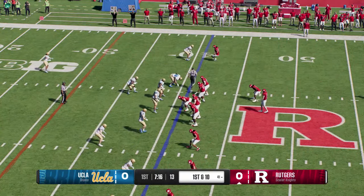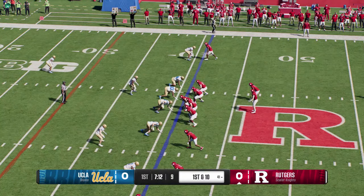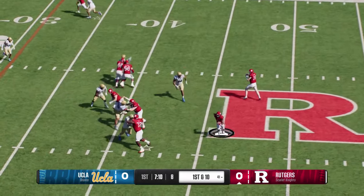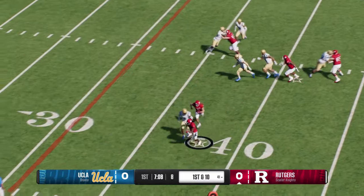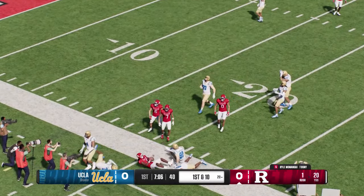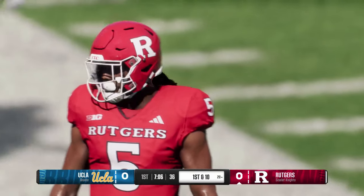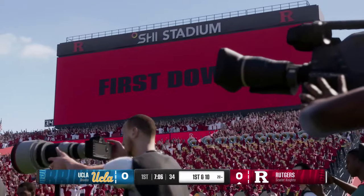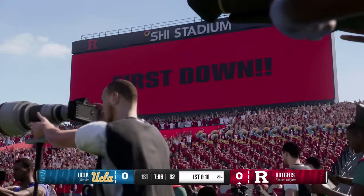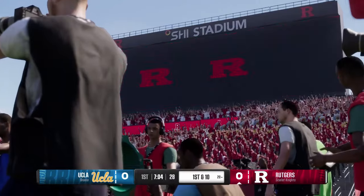They'll put it in play from the 41 on first down. Takes the handoff — it's Monaga, crosses the 30, runs out of bounds after turning in a big pickup and moving the sticks for a first down. Defense is going to have their hands full trying to stop this guy. They better rally to the football and get multiple hats, because he is not easy to bring down.